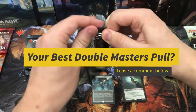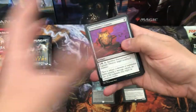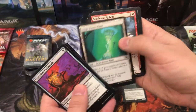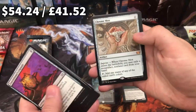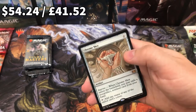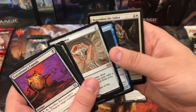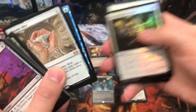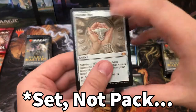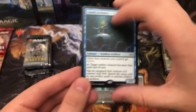What is the best thing that you've pulled out of this? Let me know in the comments below. Have you managed to get a Force of Will? Have you got a Sword of anything yourself? I'd be very interested to see. There's a Power Plant — let's get to the rares. Chrome Mox! Oh my god, Jesus Christ — that's like another £50 card. Grand Architect. Oh my god, this pack is already my favorite unboxing I've ever done.